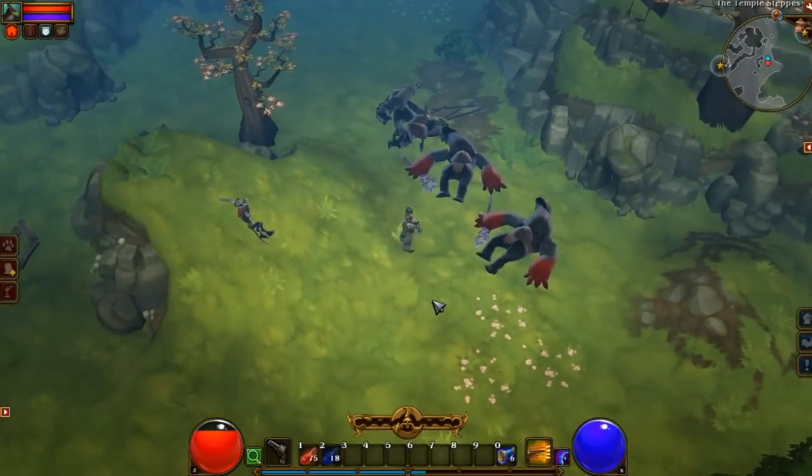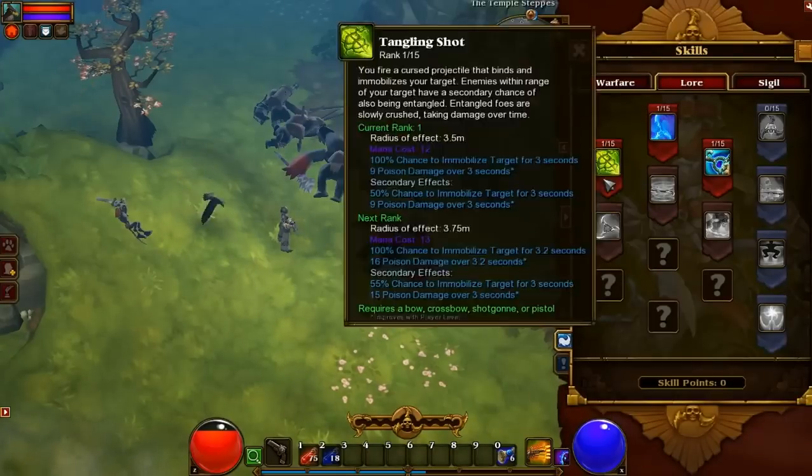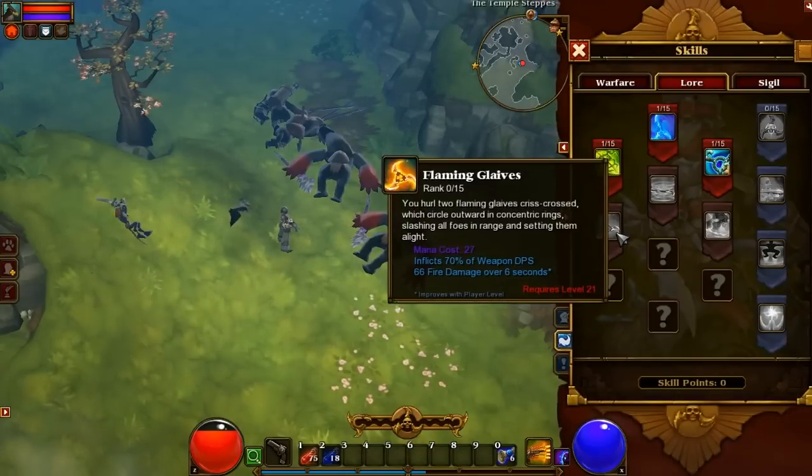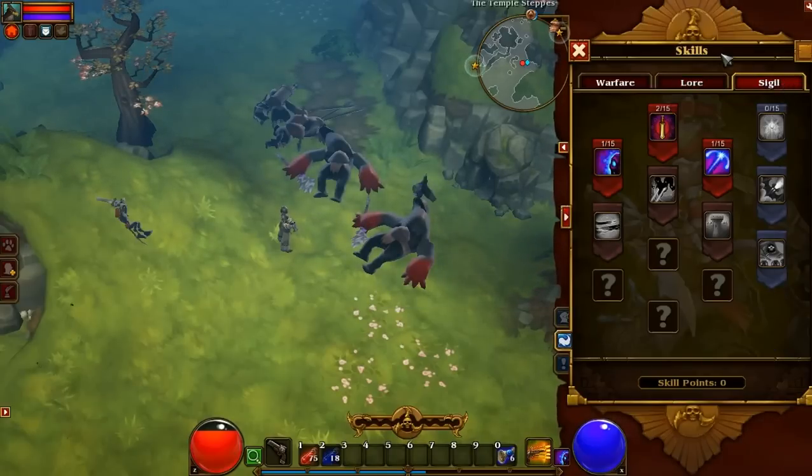Focus mostly on range, and once again, you can customize any character in Torchlight 2 as you see fit — put any weapon on any character, no stat tree restrictions. So if you want to wait until you level up to 21 to get Flaming Glaives in the lore tree and nothing else, you are free to do that.